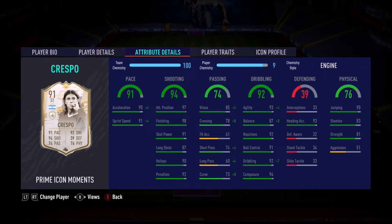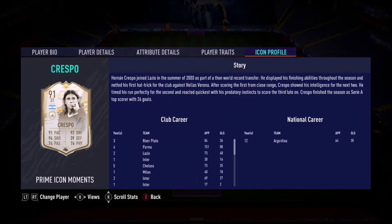I powered him up with the engine chemistry style to increase that pace a little bit. Most importantly I was a bit concerned about his passing. And of course if we can increase the agility and balance that's always a good thing. Wow what a card this is - finesse and power header traits.